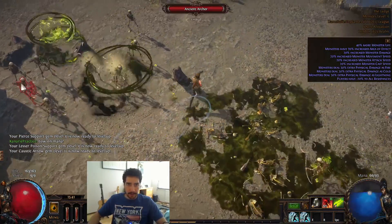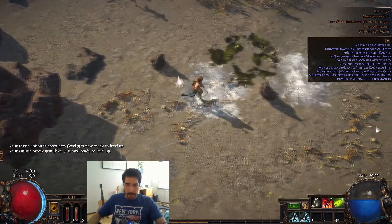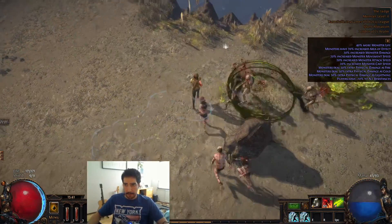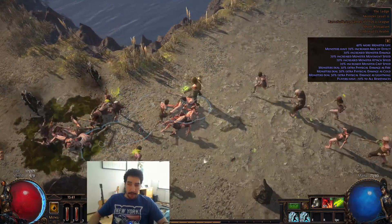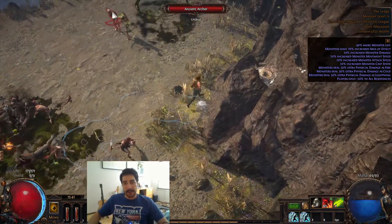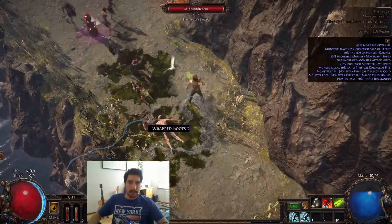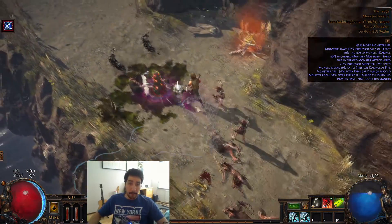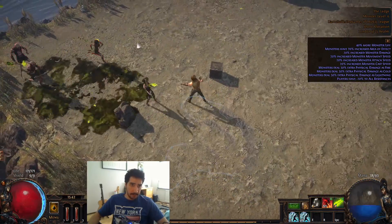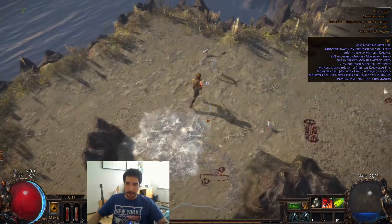This is a weird Ledge layout. The Ledge is actually the first area where it gets rippy during the Gauntlet. What you're gonna have to look out for - the goats, the jumping goats - are actually super rippy. So if you ever see them, be very careful. They'll also be in the next zone.